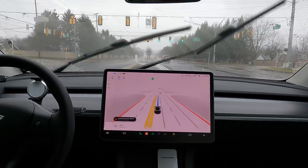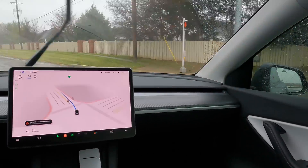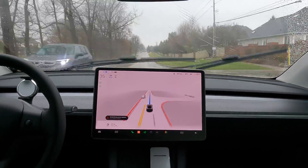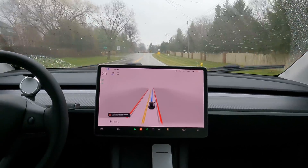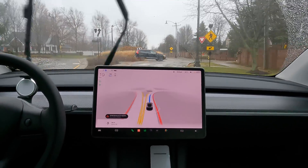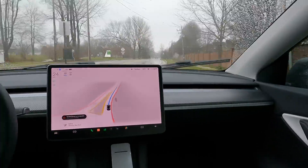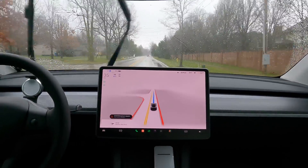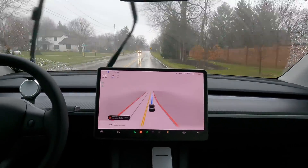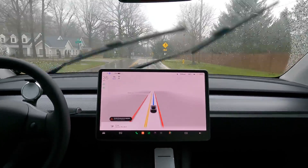Coming up to this left turn — that yellow blinking left means we can go. The car did stop and then stopped again right in the middle of the intersection. So it's still having some issues figuring out these yellow lights. And we're back now with a bunch of roundabouts. Here's the next one — the car came to a stop but then started going and kind of stopped again in the middle. Definitely still having some of these same issues with different roundabouts.